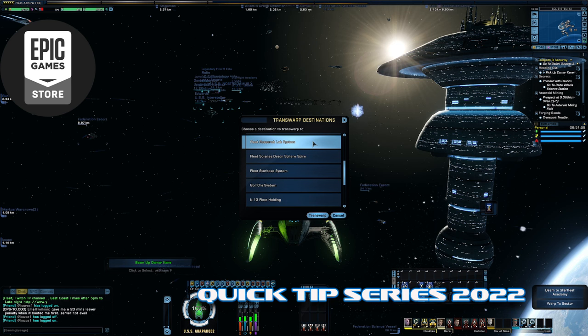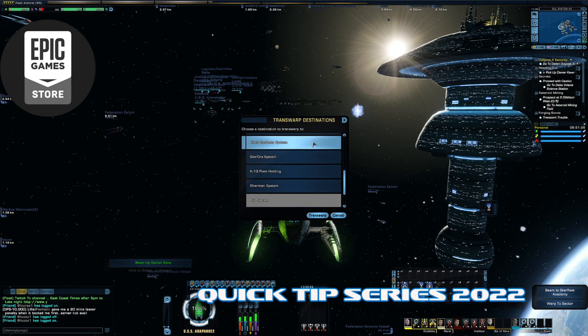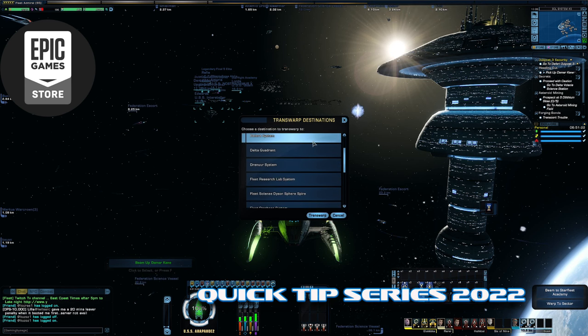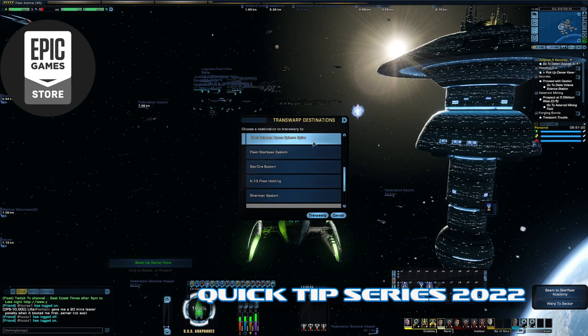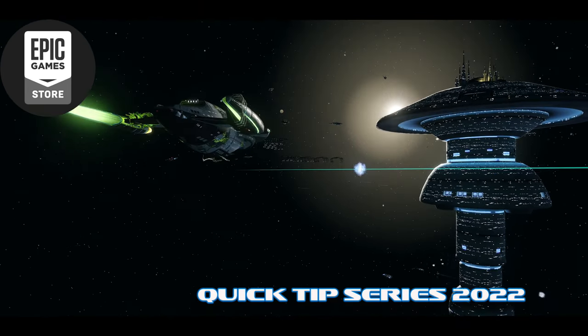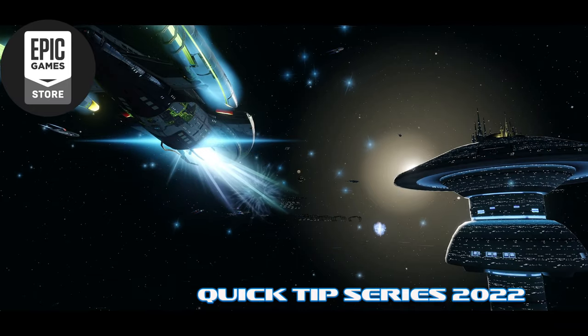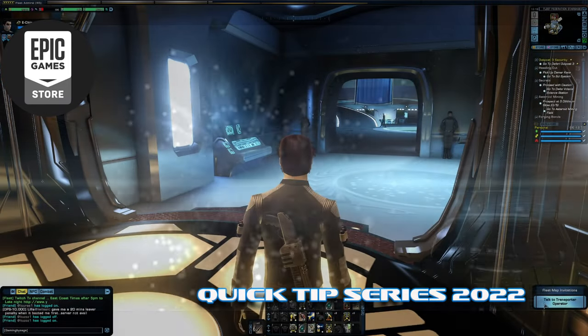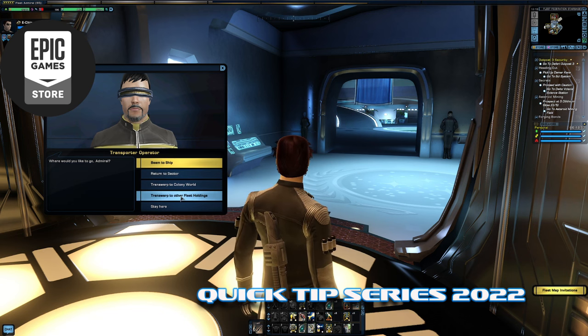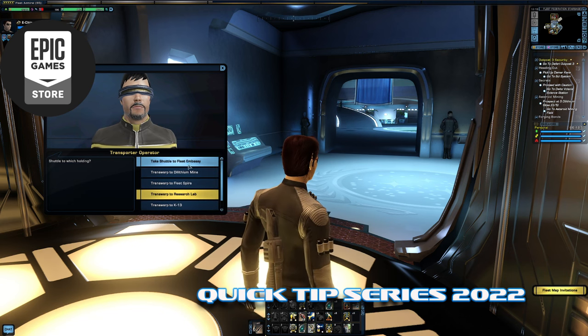First, go to your fleet embassy. If you're going to transwarp there, you might not have the transwarp to the embassy since it's an old holding — just go to the fleet starbase. Once loaded onto your fleet starbase, go to other fleet holdings and click on embassy.